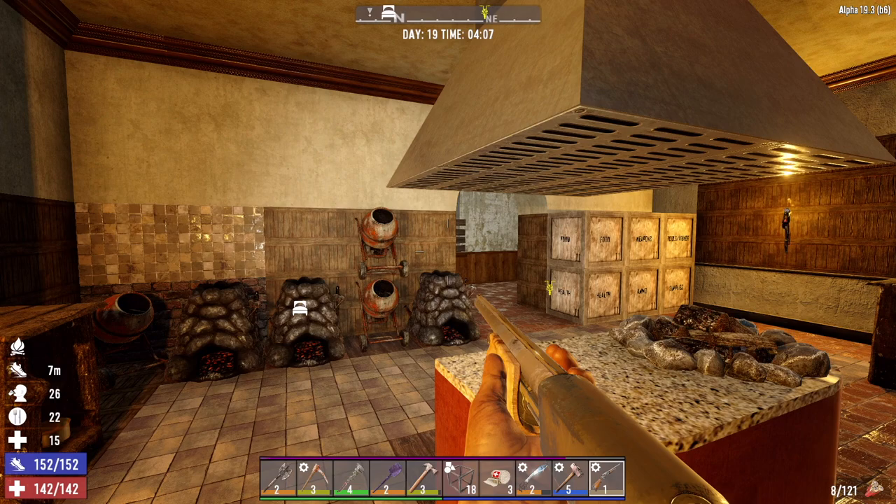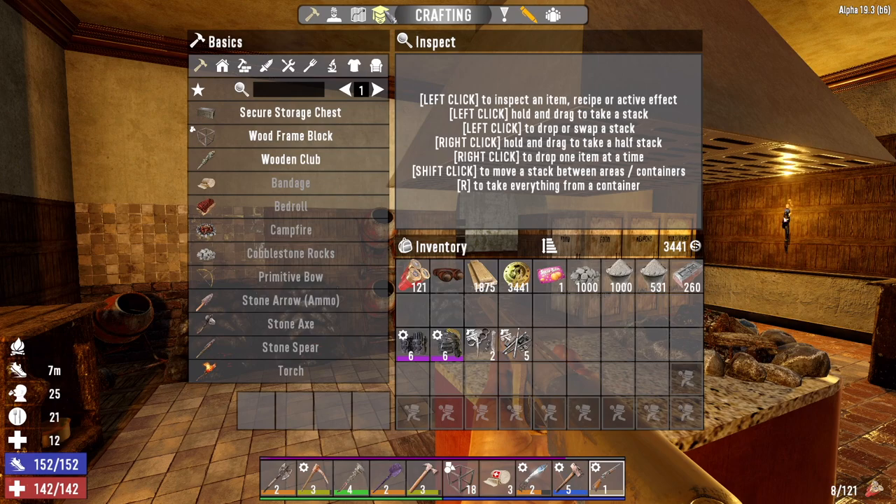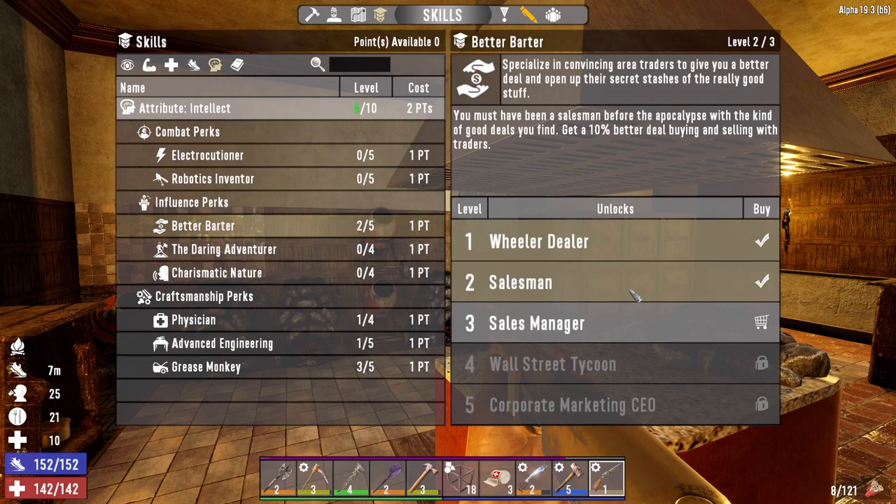Hey, what's up guys, Glock Nine here and welcome back to Nightmare. It is the morning of day 19, and the first thing I want to do is spend this one skill point we have. I'm going to go into Better Barter because we are going to both traders today, so that should help out a little bit.